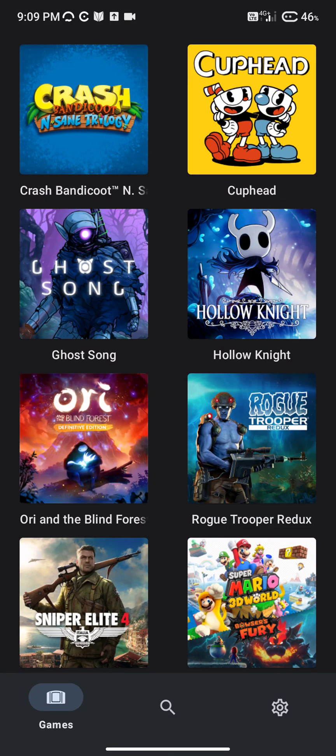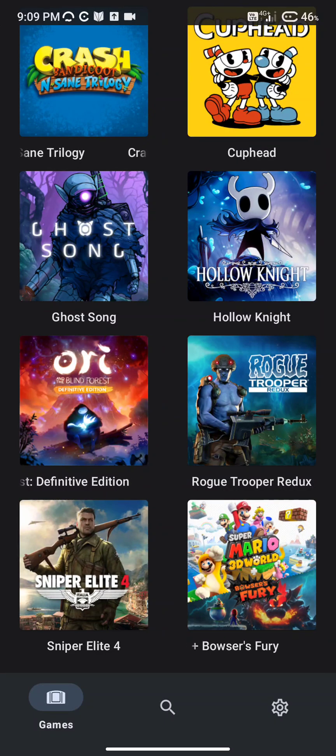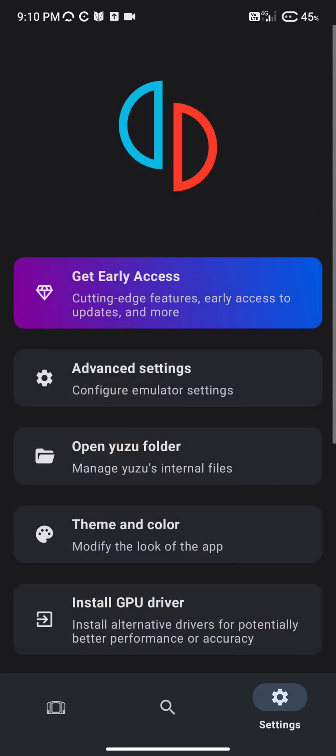This new update has gotten me into some issues — sometimes it displays, sometimes it doesn't, and sometimes it throws an error. I'm quite sad to see that this emulator is not as stable as Strato was, or Skyline, which the developers have unfortunately stopped. We are getting errors, so let me check what kind of settings I was using.